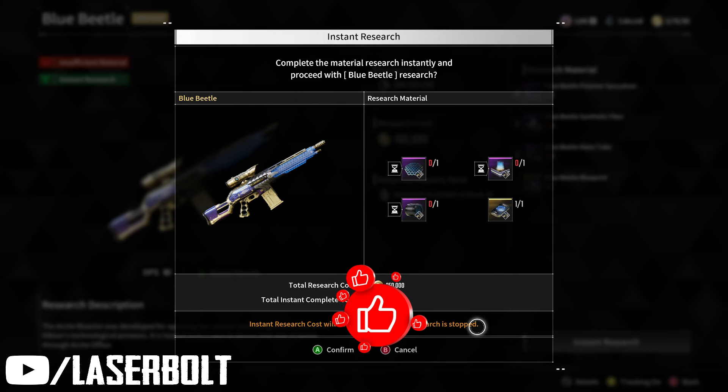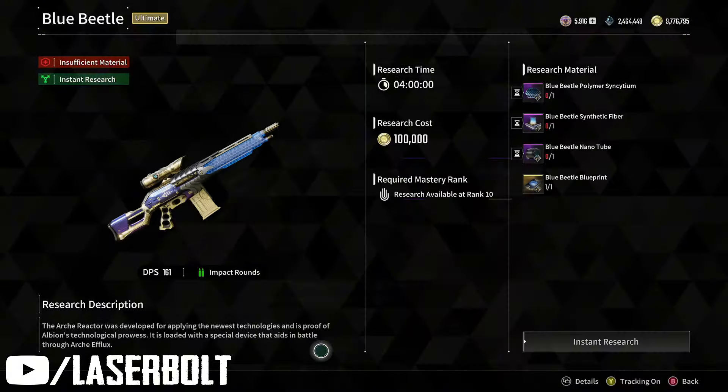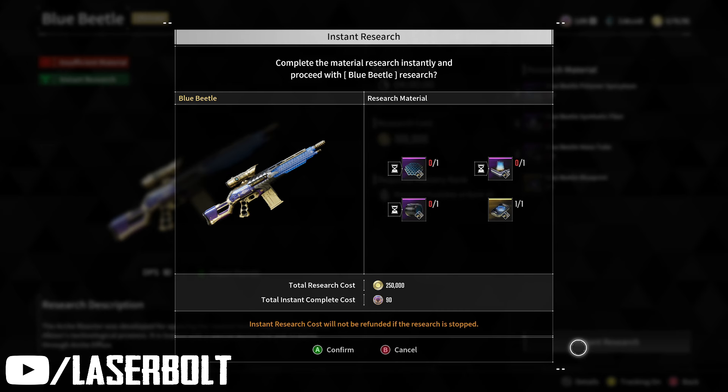Once you click instant research, it says 'complete the materials research instant and proceed with Blue Beetle research.' You can see the Blue Beetle on the left with all the parts together. However, it does cost a little more gold — 250 premium currency — but when you add up the gold spent across all three individual blueprints separately, it comes out to about the same.